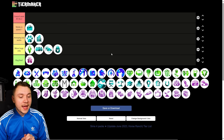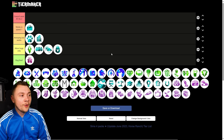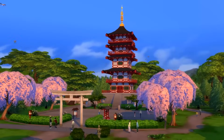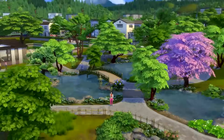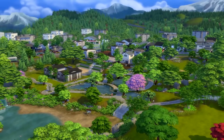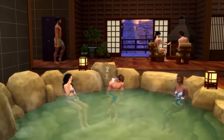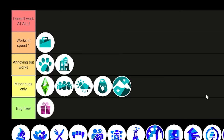The Snowy Escape pack is one of the more immersion-breaking packs, particularly with the ski slope system, because Sims often clip through each other. The lifestyles feature is also a little buggy and weirdly implemented. But in general I don't have major issues with Snowy Escape — it's purely certain clipping issues. Minor bugs only.